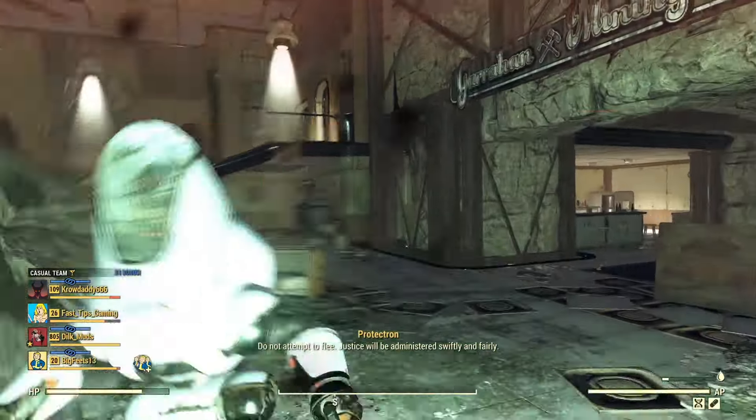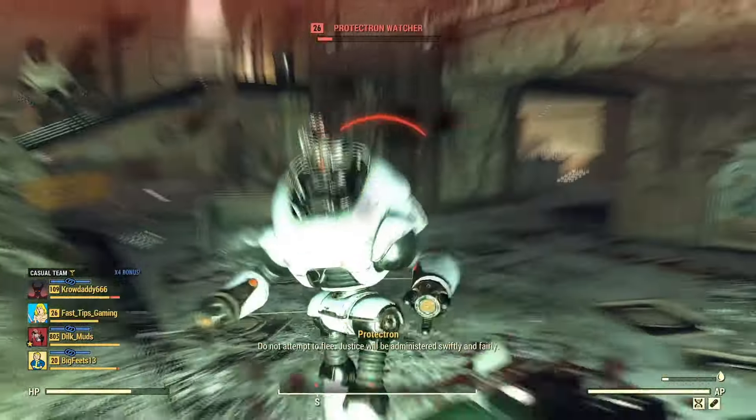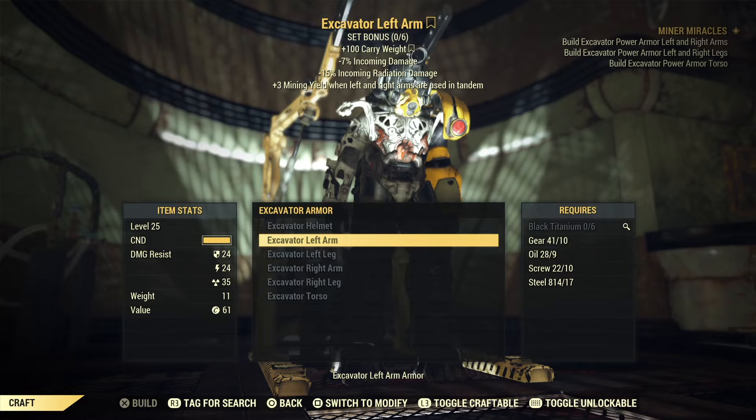After you've acquired all the parts needed to craft the Excavator Power Armor, head back to Garrahan Mining Headquarters and take out the enemies yet again. Remember, as previously stated, you do need to be at least level 25 to be able to craft it.